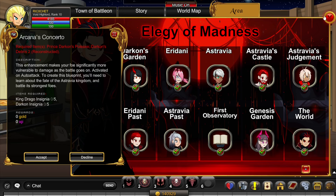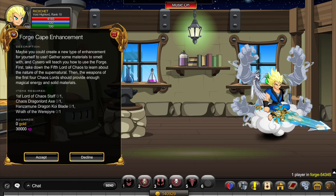Next we'll look at the Cape Quests, starting with Forge Cape Enhancement. To unlock this quest you need Rank 3 Blacksmithing, Level 30, and completion of the Yokai questline. You can find Yokai on the world map. For the items, kill Asherio until you get his staff, kill Vath until you get his Dragondort Axe, kill Kitsune for his blade, and kill Wolfwing for his weapon.